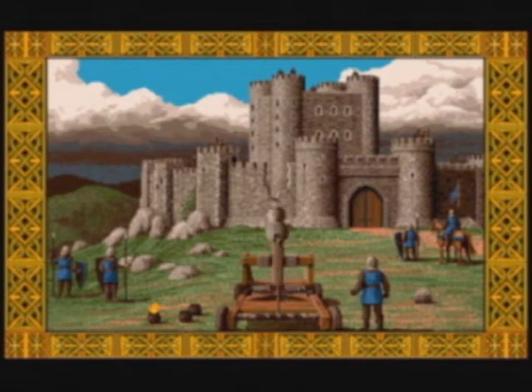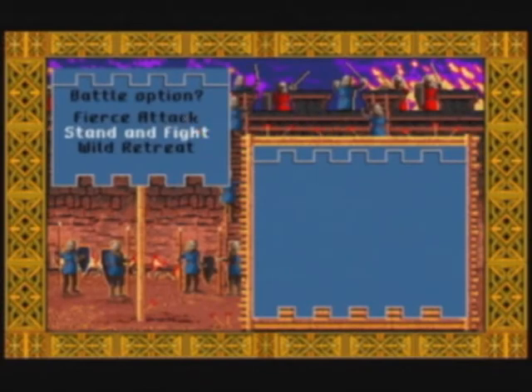It's too bad some of the later features seen in other ports are not in here, like Greek fire and the sea shots that hurt the troops on the other side. You only have boulders here just like in the original. Once you're out of boulders another battle sequence begins, and it's just like a field battle.